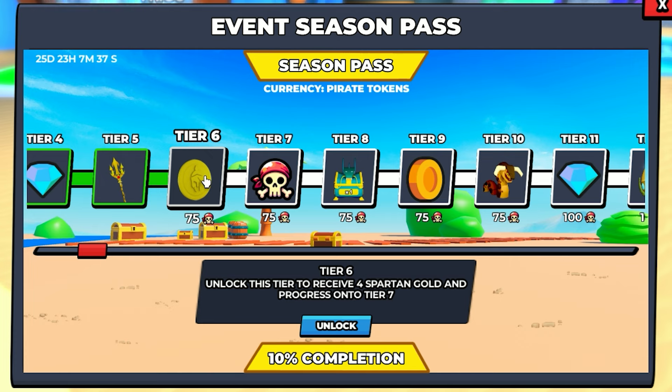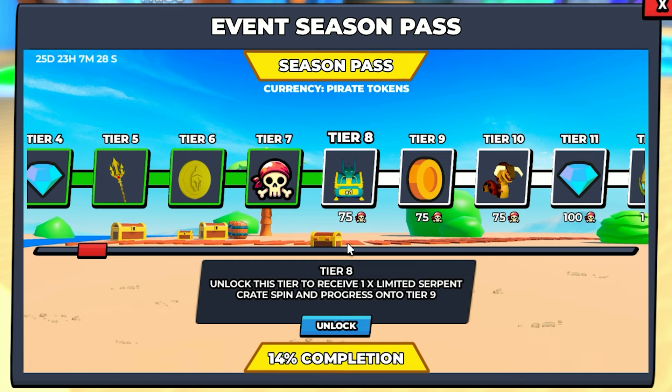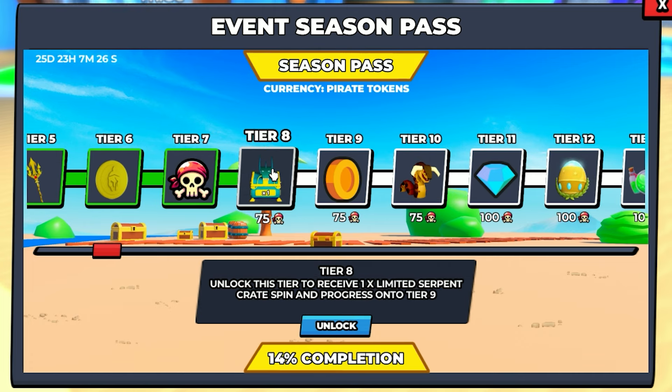Tier five, I get the golden trident — I think I have that one already. Anyways, unlock. Tier six, four Spartan gold. Very nice. Unlock. You can see my completion is going up by 2% every single time. Tier seven, 50 pirate tokens. Unlocked.